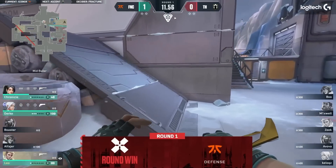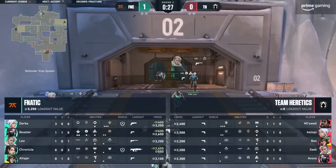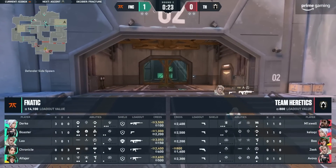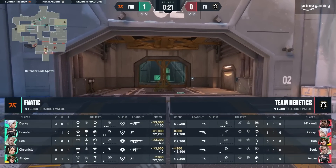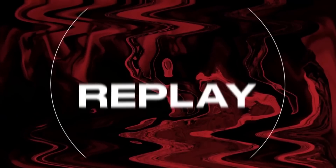I feel like any time I see a team draft a comp that doesn't have a Sage, that just happens in the first round. It's like, oh yeah, that's why we picked the Sage — it's for retakes on defense, especially. Just so brutal, especially on pistol rounds, on SMG rounds.